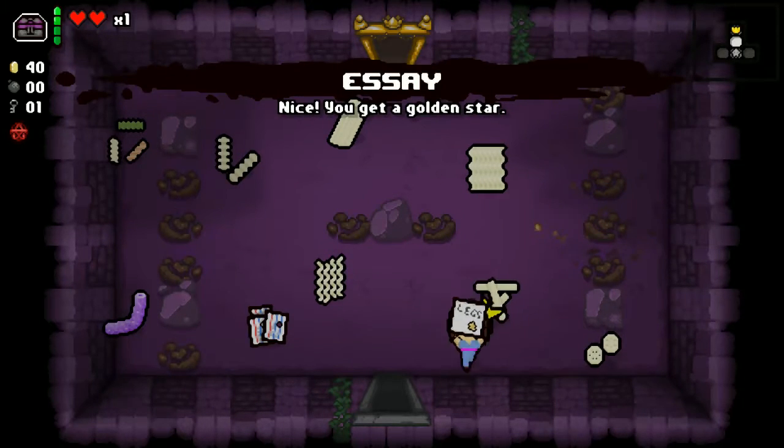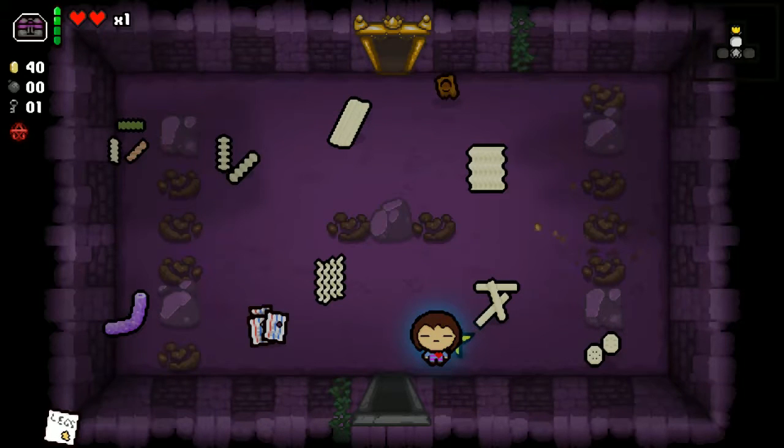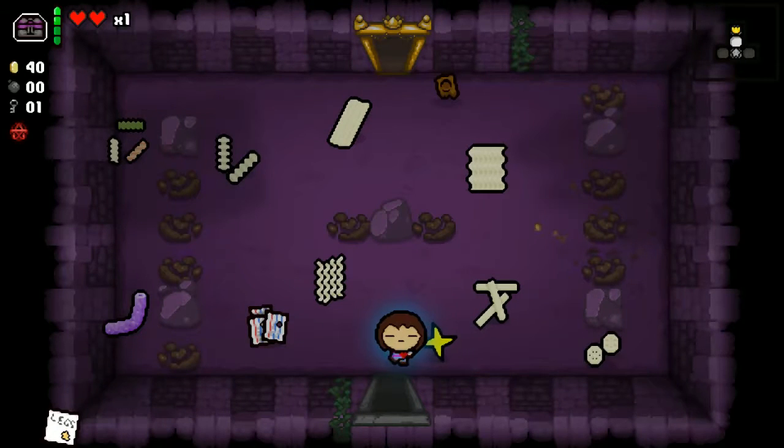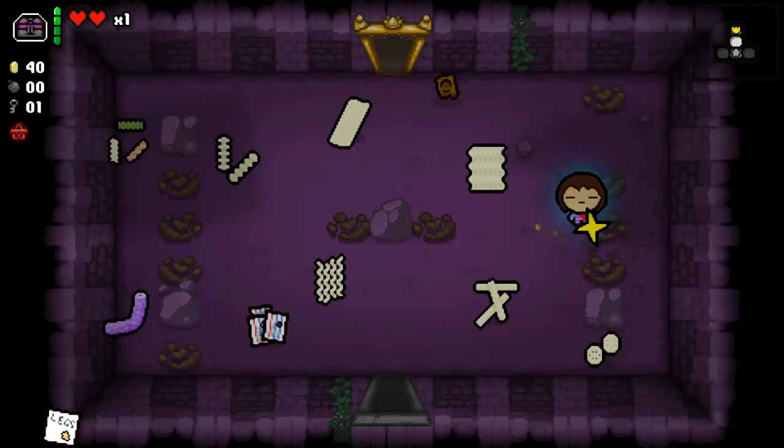The legs trinket replaces Mom's Toenail. Basically what will happen is, randomly, Mettaton's foot will come down and smush something on the screen. I'll just hang out here for a minute — still waiting. Oh! There it is! There's Mettaton's foot. Now you know what that looks like, which is amazing.